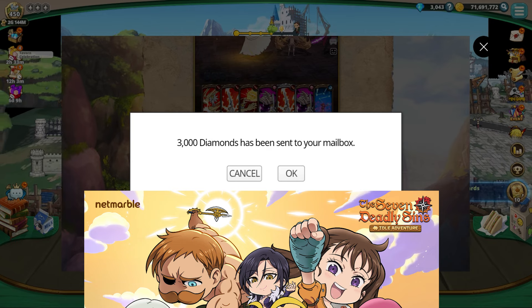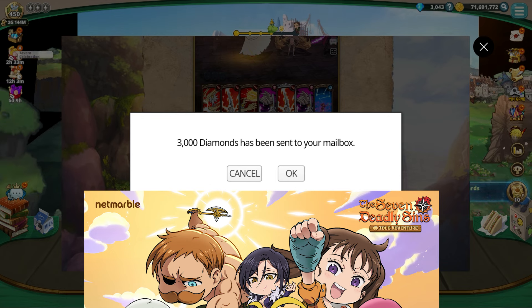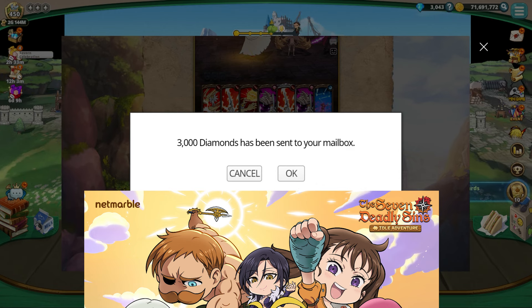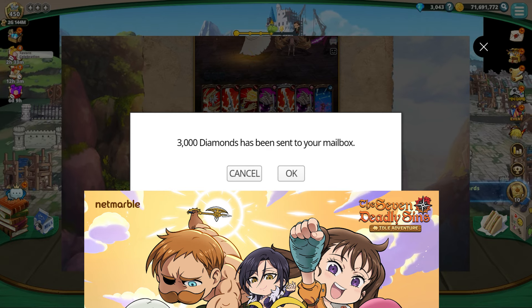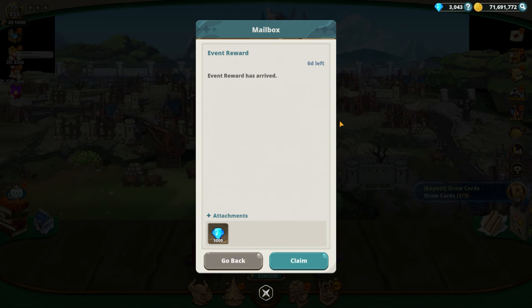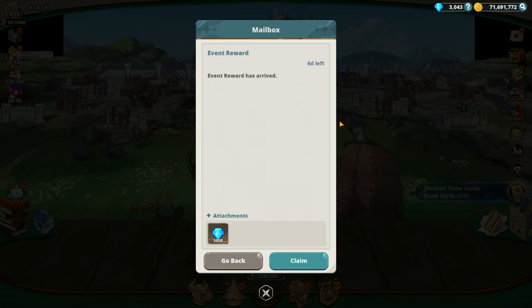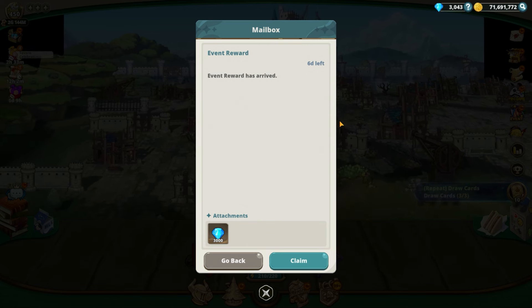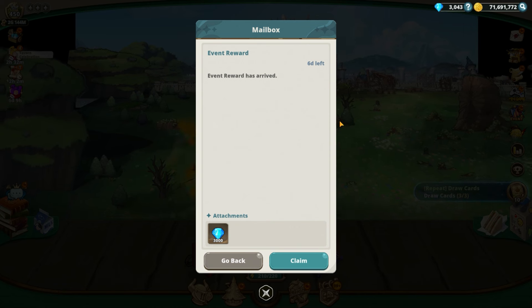Once you hit Get, it gives you 3,000 diamonds sent to your mailbox. On emulator there's a paste bug where you can't paste properly, so I recommend using a phone — I had to type the code out manually. Let's hop to the mailbox and see the gift. There we go: 3,000 diamonds, just like that — Event Reward has arrived! The coupon code, if anyone's wondering, is simply your Netmarble ID from Grand Cross.